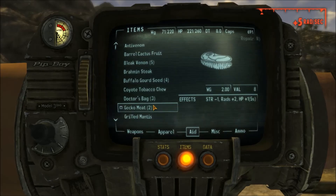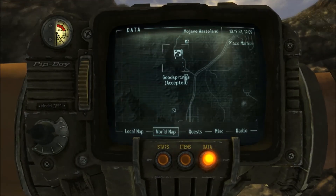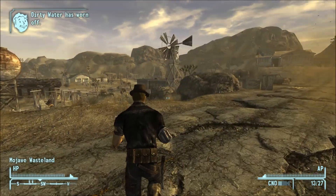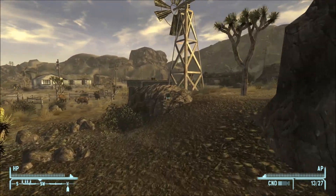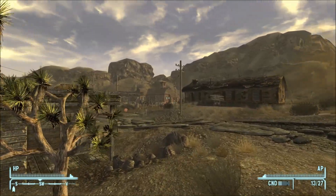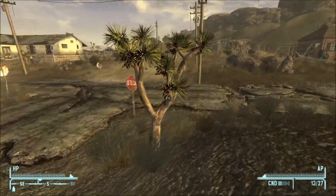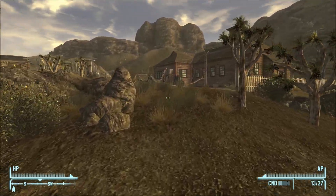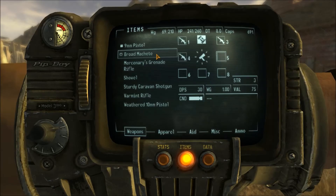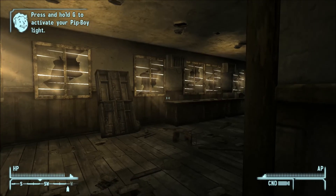So that's exactly what we're going to try to do — get into that safe. Let's fast travel back to Good Springs. Doing these little things around Good Springs will help you do much better at the start and gives you a head start on things. I'm checking these mailboxes — I already checked them before, but always check mailboxes and mail drop boxes because they oftentimes contain surprisingly good loot.